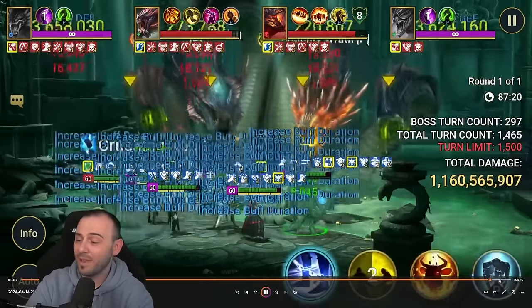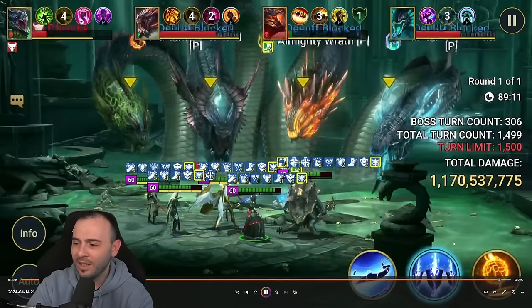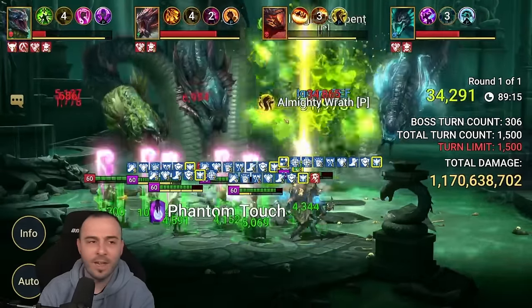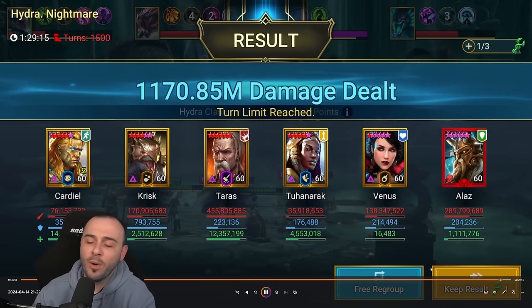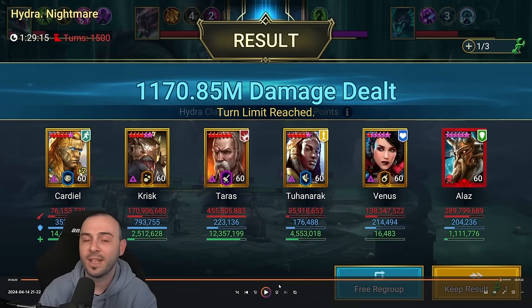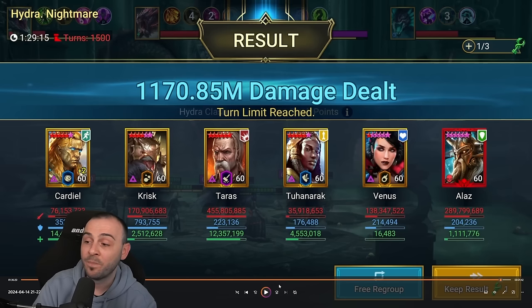He is absolutely amazing in Hydra clan boss. Look at that - 1.1 billion damage, over one hour run. The final breakdown: Cardiel with 76 million, Krisk with 170 million on a curse set, Taras with 455 million with a six-star crushing rend - just bonkers - Tohanerak with 35 million, Venus with 138 million on a curse set, and Alas with 289 million, almost 300 million damage. Definitely not weak sauce.